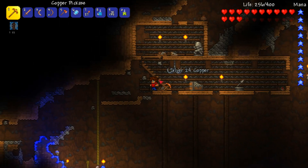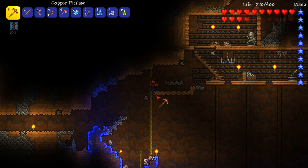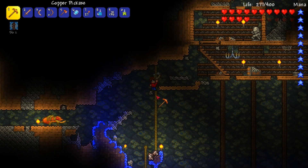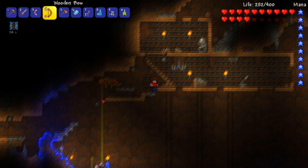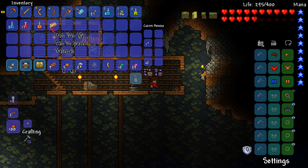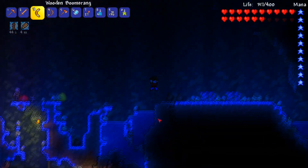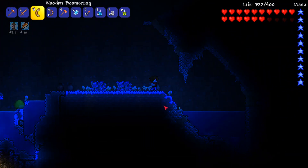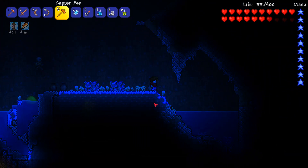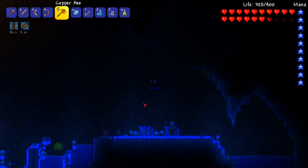Where I keep dying it's making it a little bit harder to get anything done. As soon as I start upgrading my tools I know it is going to make it much, much easier. I do have a feather falling potion which I'm going to use because this is quite far down to fall. I'm also going to go ahead and grab some of these mushrooms. There's a shine potion - that will be really good for lighting up.